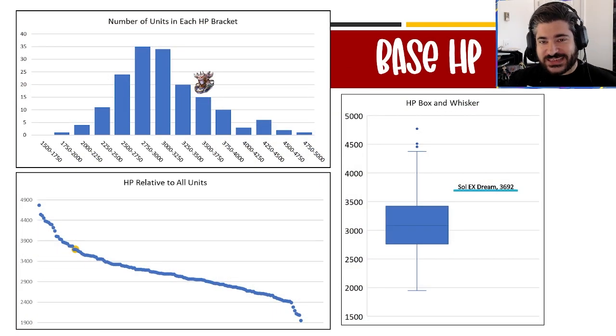Transitioning to some of the base stat analysis — I've done something a little different here, breaking this out into three different views. The top-left chart buckets the stats to give an idea of how many characters are in each bucket, providing a distribution view. For HP, it's split in 250 HP increments. The bottom-left chart is the familiar dot plot of all the numbers, with a yellow circle showing where Soul lands.